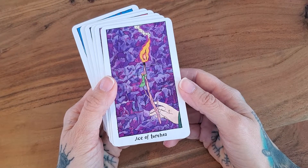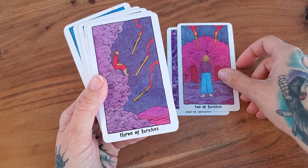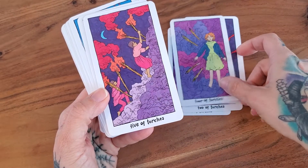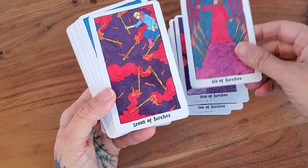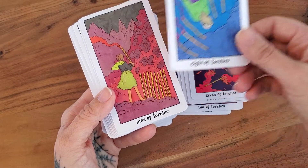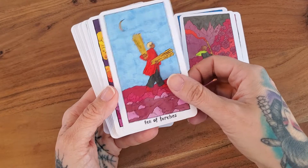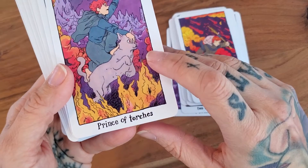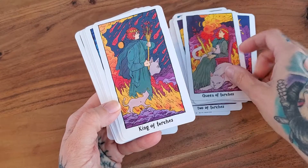We start in the minors with the wands, or the torches as they're calling them in this deck. It's a safe deck — it won't intimidate anyone. It has that cool, almost dreamy kind of thing going for it, and it's not completely white, which is pretty cool. And there's a cat — who doesn't like to see cats? Apparently the torches are all about cats.